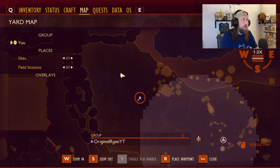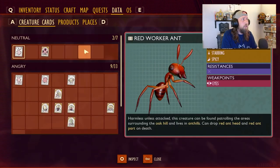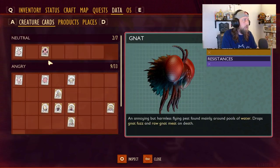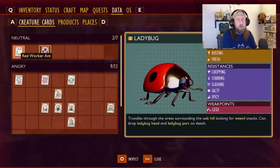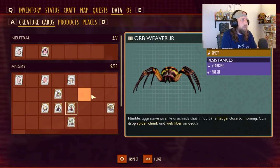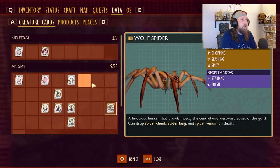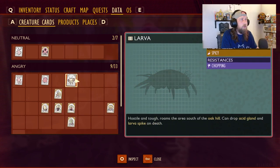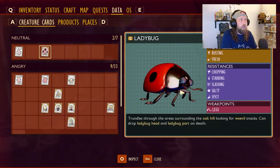Now there are new collectible features and crafting as well. One of the collectible things we have is creature cards. They're broken down into neutral, angry, and harmless - harmless being your aphids, weevils, grubs, and gnats; neutral are ones that only attack if you attack them; angry are the aggressive insects that come after you when you're near. They have added weaknesses and resistances to insects, and some will have weak spots you can capitalize on.